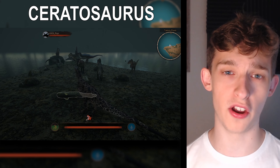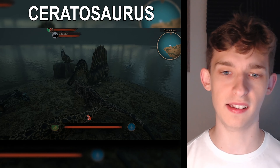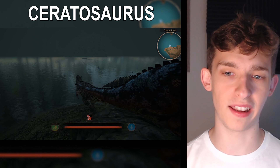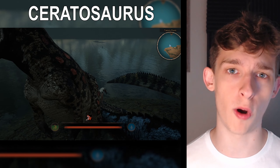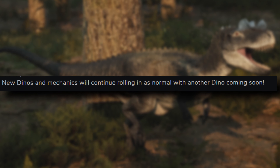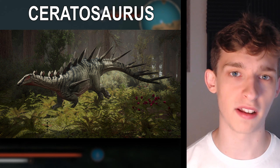The next dinosaur added to Path of Titans is the playable Ceratosaurus — a mid-sized carnivorous dinosaur currently available in the demo. I was not expecting it to come out now; it kind of was just sprung upon us. Its stats are not finalised, but currently it's pretty overpowered — I'm expecting a nerf soon. It can quickly kill other dinosaurs with decent stamina, slightly less than Concavenator. Talons Point is full of Ceratosaurus players who swarm and kill Concavenators instantly.